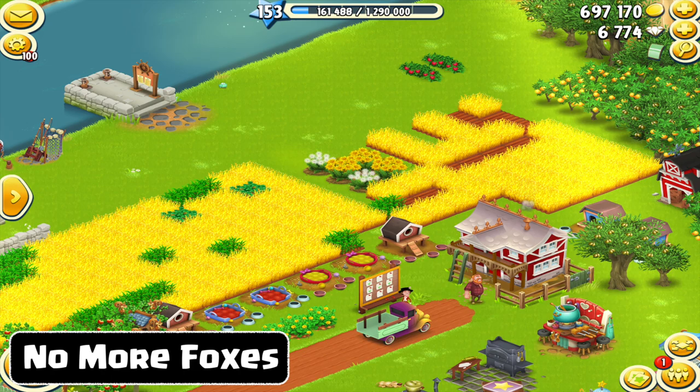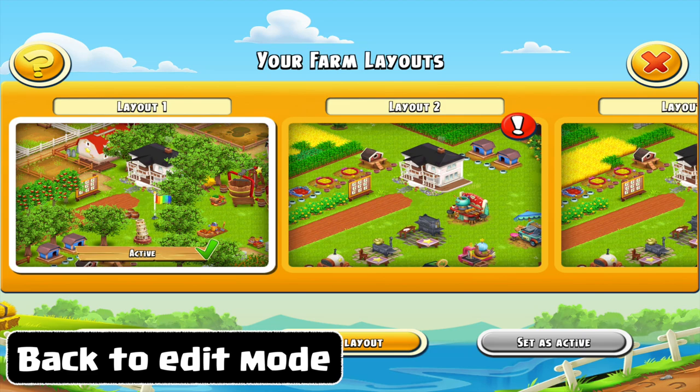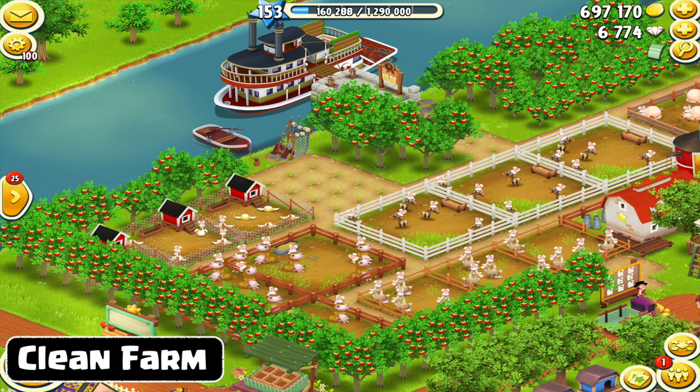Now once you've cleared away those foxes that you don't want, this design is awful — this is not your main design. Go back to the edit mode and reactivate your original design. Once you've reactivated your original design, you've got that beautiful farm that you had laid out, minus those foxes both in the corner and elsewhere. Now if you would like to get more foxes on your farm, there are ways of attracting them, and there's also a video on my channel that shows you how to capture foxes and enclose them in a nice pet area.